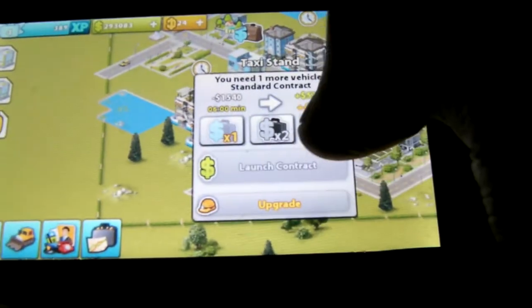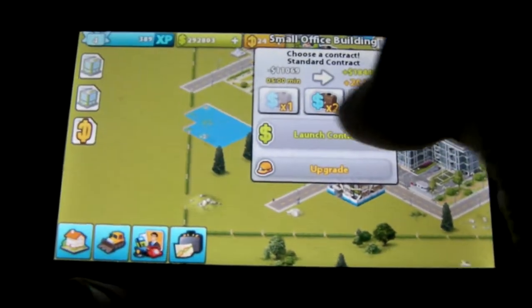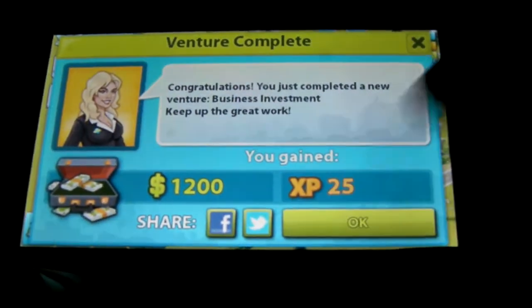You need to hire professionals to staff your buildings — well, certain buildings — and then those professionals that you hire will work them, will do contracts, and gain you money and experience points.